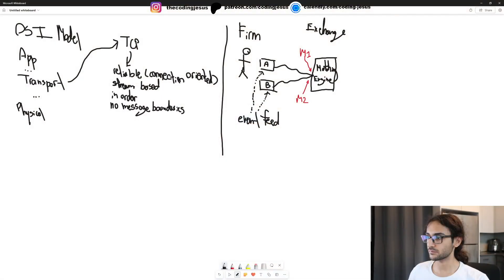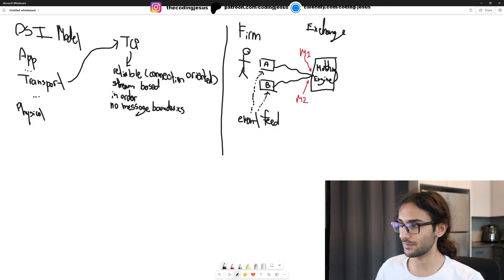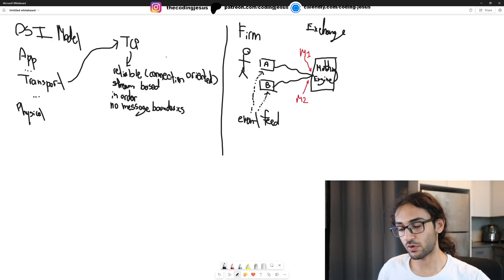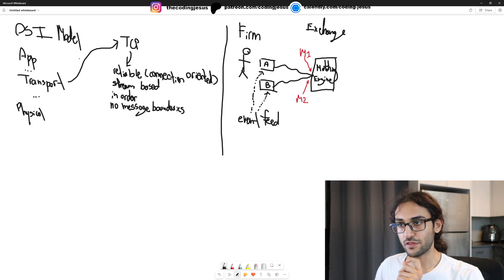I wrote the first couple of slides here. We have two slides that I'm going to use to help you understand what front-loading is and how quantitative developers made a ton of money based off this strategy. The first thing you need to understand is the OSI model in networking.